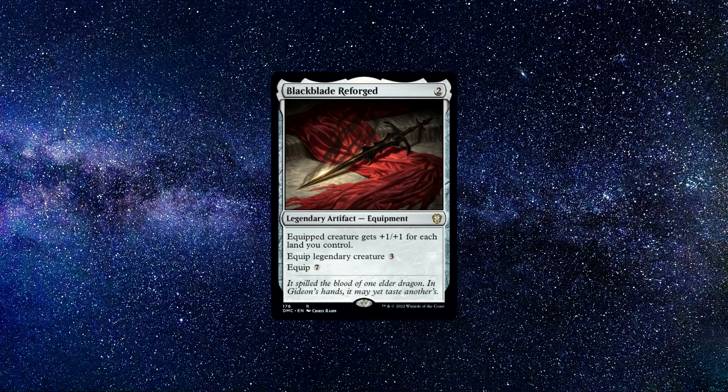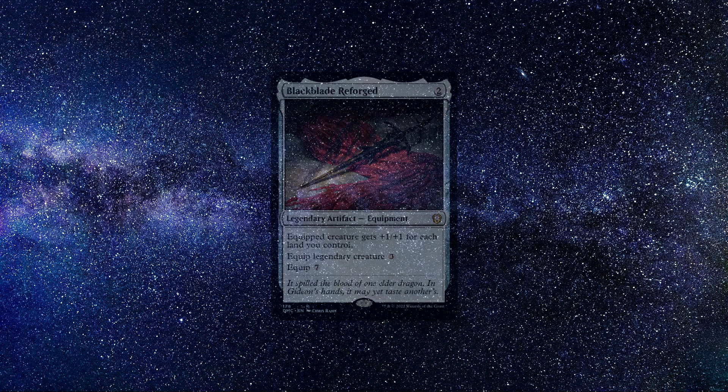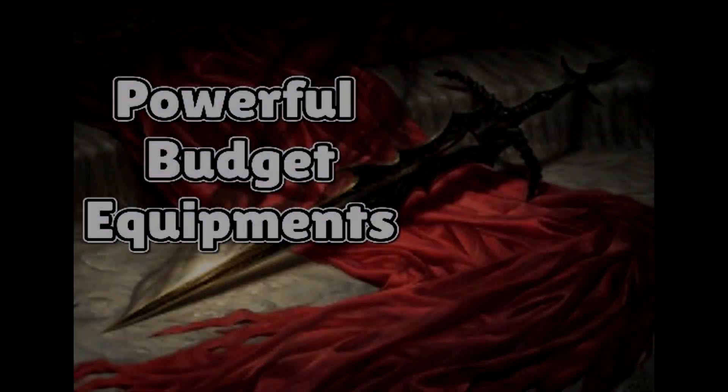Number five: Black Blade Reforged. A legendary artifact equipment spell that costs two colorless mana to cast. The equipped creature gets +1/+1 for each land you control. Equip legendary creature for zero mana, or equip seven for others. I absolutely love this card — it has honestly won me quite a few games. I played it in my Sram deck and used it to win with commander damage. The longer the game goes on, the bigger this thing gets. It's excellent in voltron decks as you often pay just the zero mana equip cost on your legendary creature instead of the seven mana. You can buy it for around 35 cents — a super cheap card.